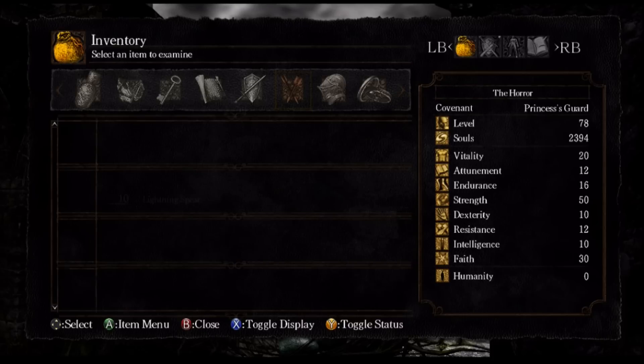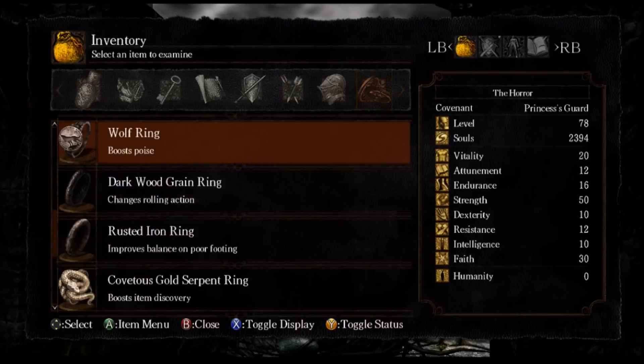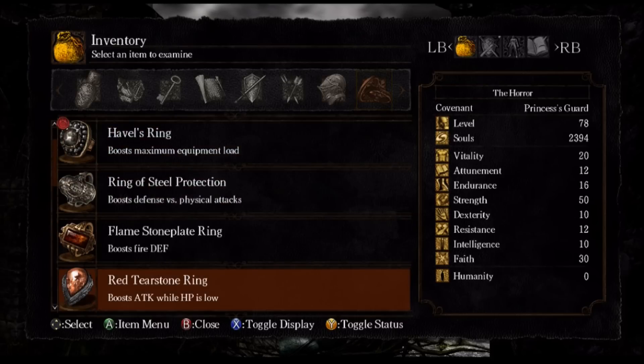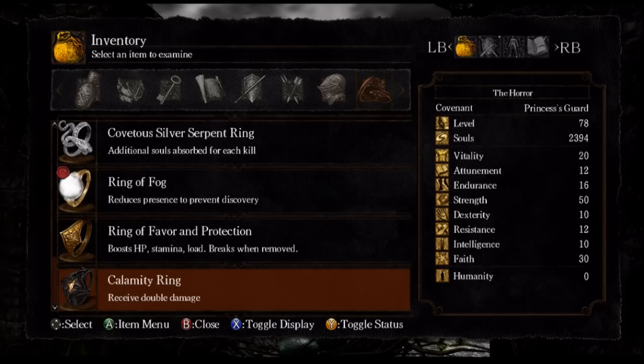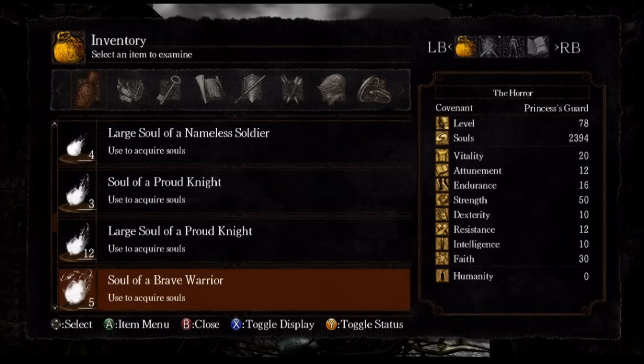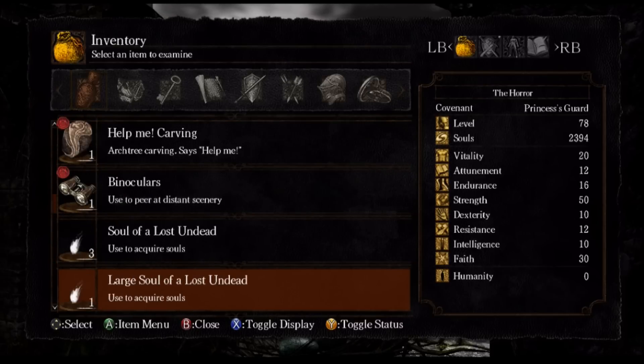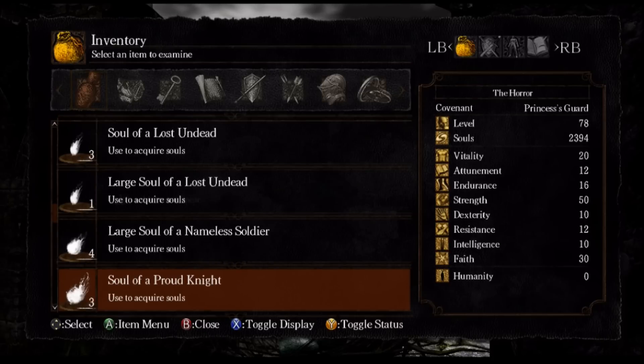There's also the Ring of the Sun Princess, which only gives you a Divine Blessing — you can find those normally in Sen's Fortress and other areas. I'm not actually going to trade it because the ring itself is a little more valuable. I'd say just keep the Ring of the Sun Princess.